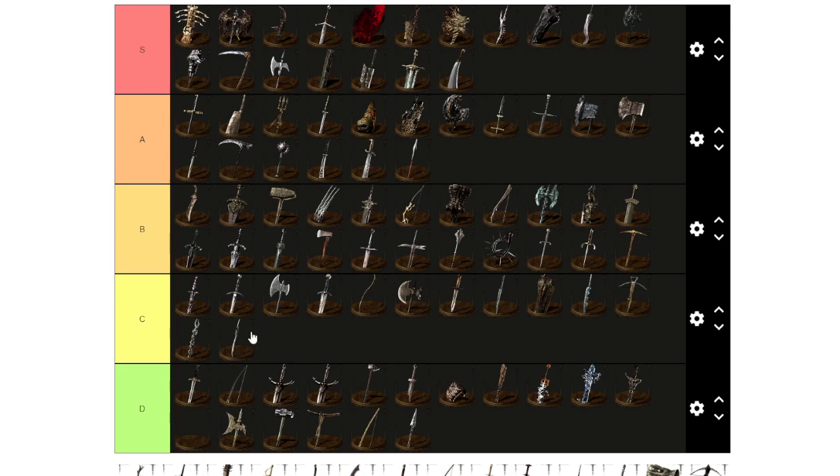Priscilla's Dagger doesn't have a lot of uses — I'll put it with the other daggers in C. Quelaag's Fury Sword — I'm going to give it B. I've lost to this weapon many times so it's definitely usable, does have a lot of damage. It has split damage so in PvP it's not that bad but it's a little bit C tier borderline.